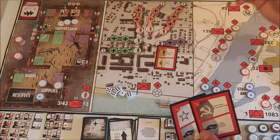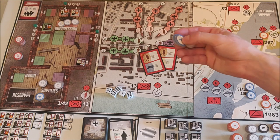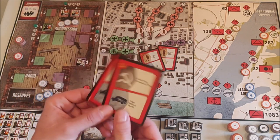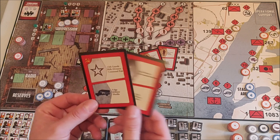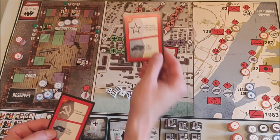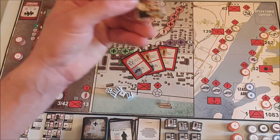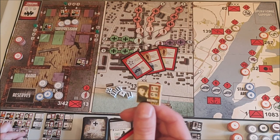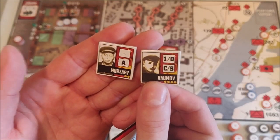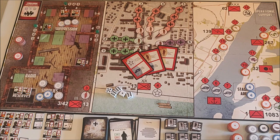I'll use the Volga Military Flotilla to move my supplies into the house from the Volga River. Then I'll use the 13th Guards Rifle Division Command Post to recruit men worth six points. I'm recruiting my first commander — he's worth four points — and then an anti-tank soldier who commands an anti-tank team. They go into the reserves. That's three actions done.